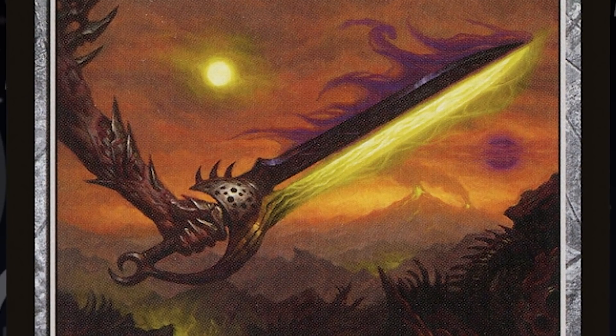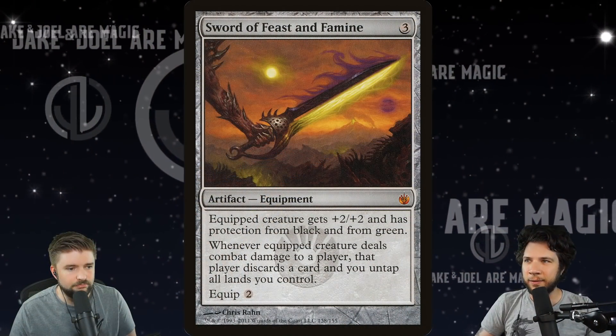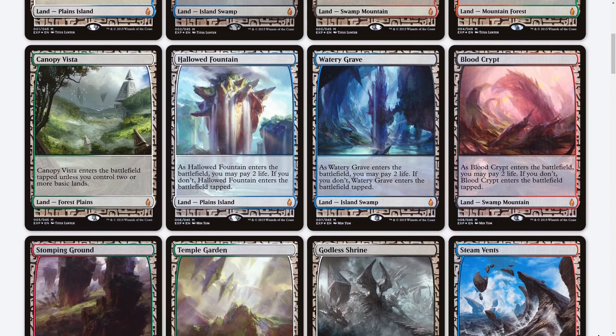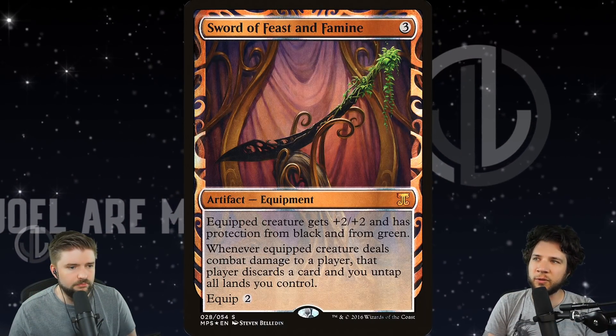Sword of Feast and Famine is the only card on this list today that is not fast mana — that's normally the big thing people are looking for. What I've noticed over the years is that people care more about permanents on the battlefield than they do about their lands, because the expeditions do not keep up with a lot of the masterpieces we're talking about today. This card came out in Mirrodin Besieged, right around the time we started playing, and it makes the top five. Again, you can find the Mirrodin Besieged copy for around $58.